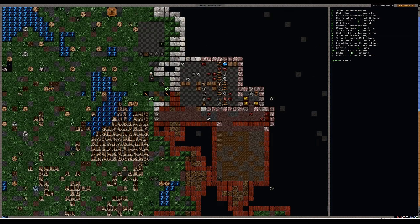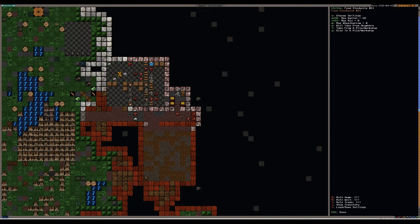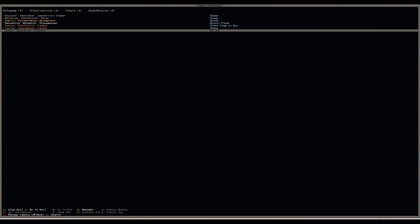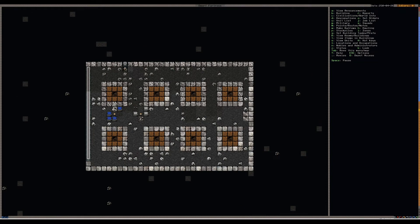Hopefully everything will be sorted by that point, to avoid everyone starving to death because they're not sticking food in food stockpiles. Definitely a food stockpile, definitely a food stockpile - I'm definitely collecting anyway. I don't know what they're up to. Who's idle? Tell us the planter - what other job can we give you? I'm going to give you stone detailing, mainly because I want that main hall smoothed down. Then I can actually start working on the next level.